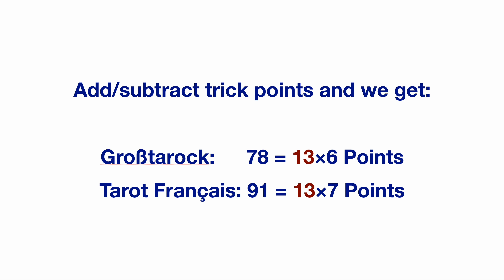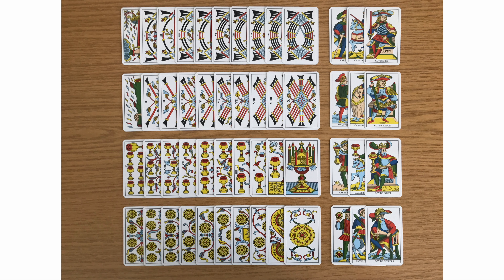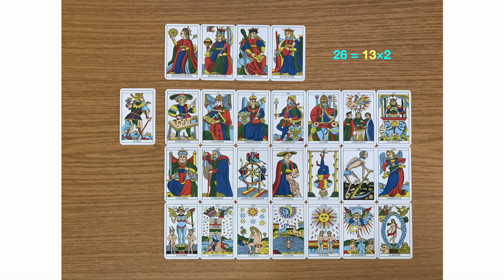Most games add trick points. Two of the major systems end up with 13x6, or indeed 13x7 total card points in a game. The tarot added 26 cards, not just 22. The original pack was comprised of 13x4 cards, as we saw, but the tarot added 4 queens, 1 fool and 21 trumps — 13x2 in total.